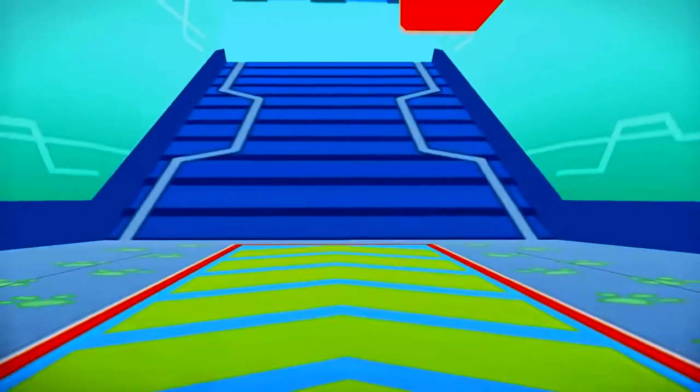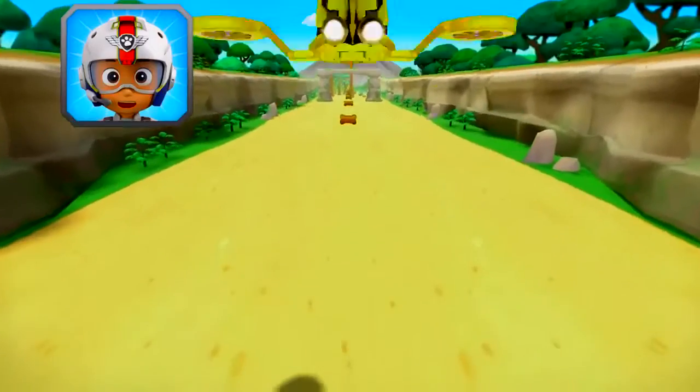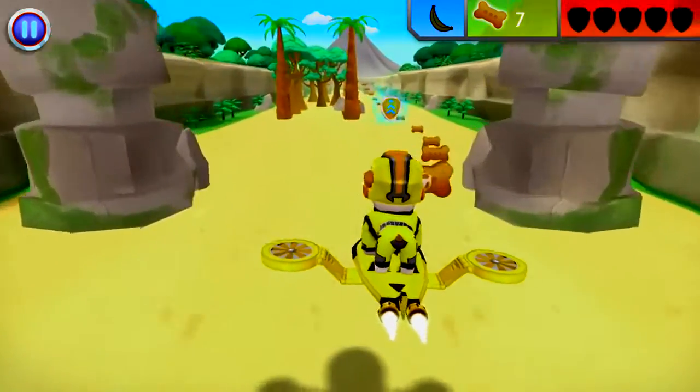Rubble on the double! All right! Let's test those flight skills, pups! Marshall needs another banana to help lure the monkeys away from the volcano! When you see a banana, fly towards it to collect it! Ready! Dig it! Woohoo!